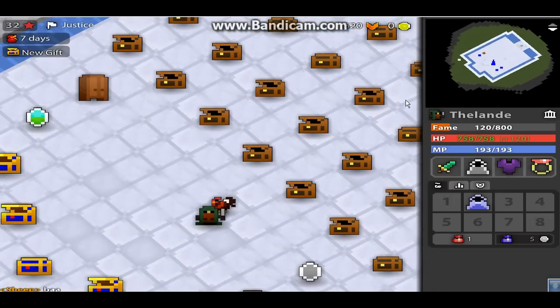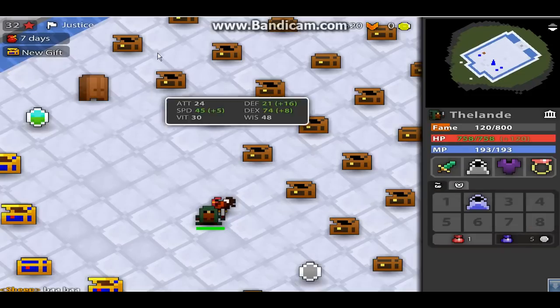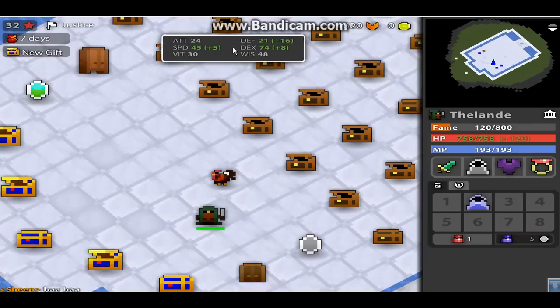The first secret: pressing H shows your health bar, which also works for gods. If you go over to your stats and click it, you can actually move it out and place it wherever you want — just set it there.